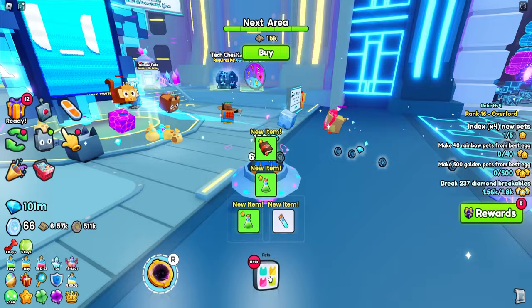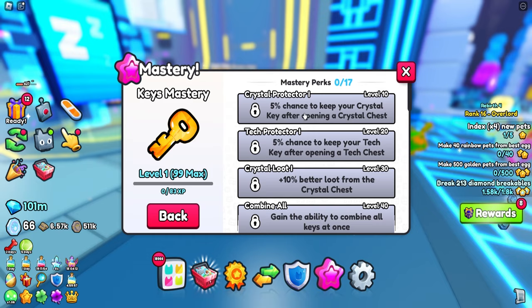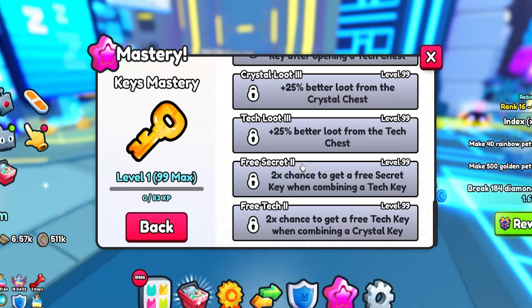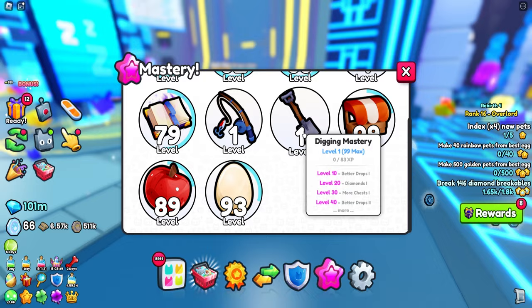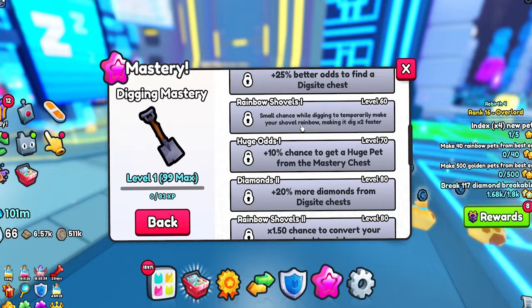I've actually overnighted so much stuff - that is ridiculous. So we got a new key mastery. What does this really do? Chance to keep your crystal key after opening a chest. Oh, this is way better! I'm guessing they're making a mastery for every little thing you do in this game, which is really helpful. Two times chance to get a free secret key when combining a tech - that actually makes use of every single key that you even do. And we also have a digging mastery, so we get better drops, more diamonds, and better odds of finding a dig chest. That will really help with ranking up.